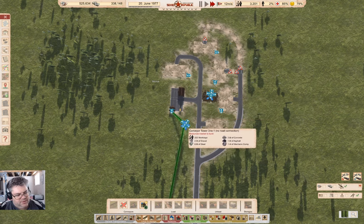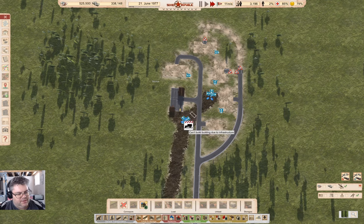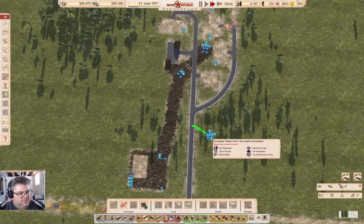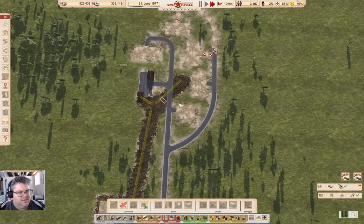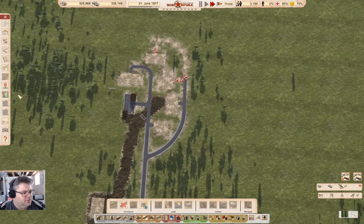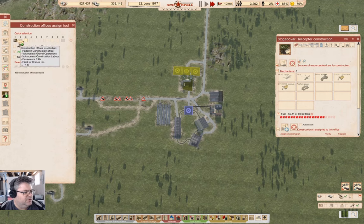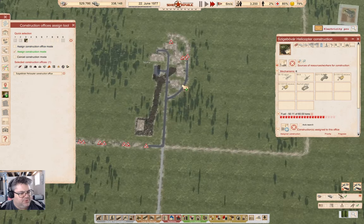I can get that one — like that. Those two could come down that way. Let's chopperize. I'm going to go here and assign. Let's build this guy — there's an electricity problem.